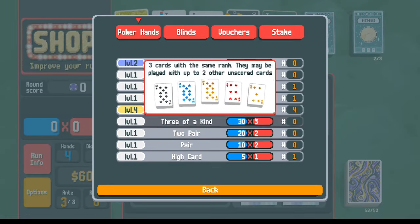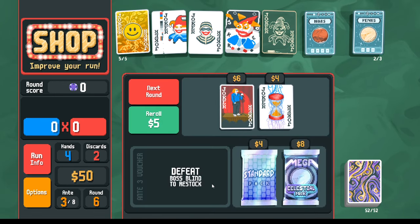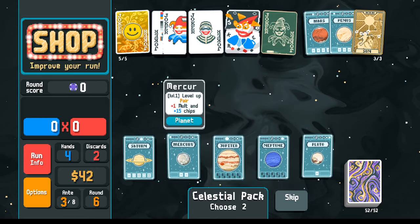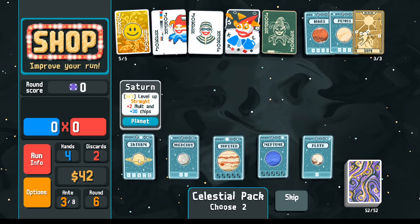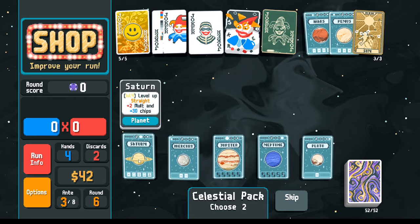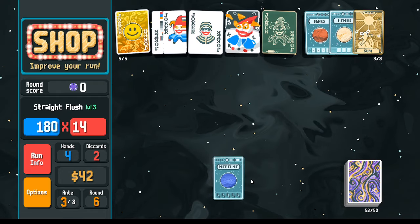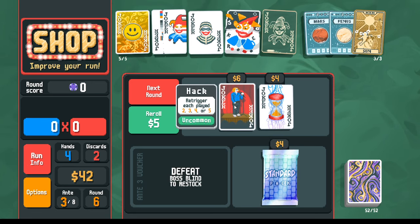Now we've got a ton of money. With all this money and doing straights, maybe the Telescope is the move. Straights have plus two mult and plus 30 chips compared to Jupiter, so faster scaling — twice as many chips means long term straights are worth twice as much. Even if straights are a little harder to draw, it's worth it. Let's go Saturn first then Neptune second, as Neptune is my long-term plan if we don't get there on straights alone.